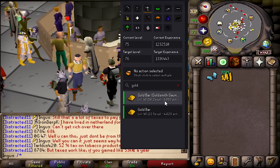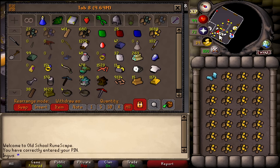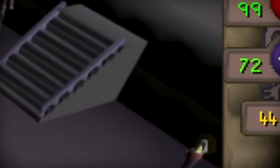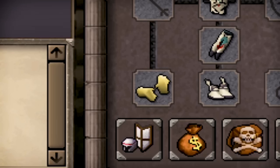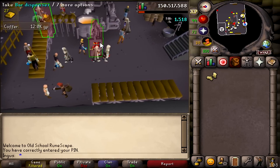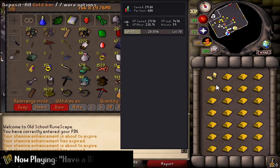1,850 gold bars — that's really not that much. I'm going to do a method that makes this extremely fast. This is the fastest method for training smithing in the game — every 20 seconds you can do a load of gold ore at the blast furnace. It's really overpowered. If you've done the Family Crest quest, you get gold smithing gauntlets, which boost the XP to 56.2 per gold ore. Just make sure you're on a blast furnace world and run back and forth — I'm getting over 200k XP per hour.